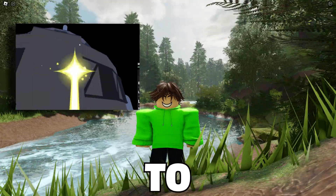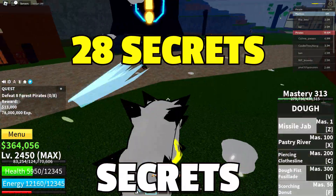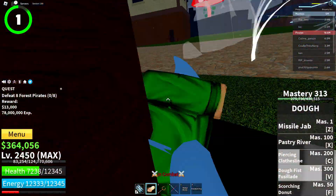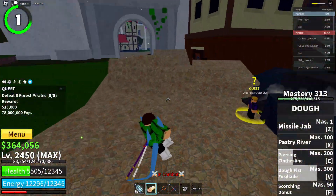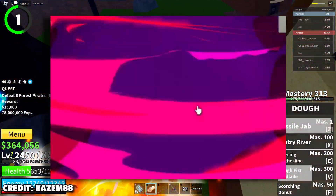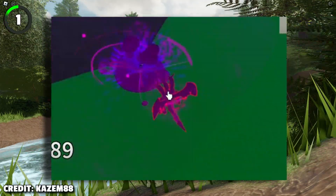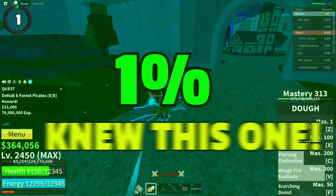From a glitch that lets you swim extra fast to a way to get into a secret room, here are 28 Roblox Bloxfruit secrets I bet you didn't know. If you ever find yourself in a situation where you need to get out of there as quickly as you can and you're on low HP, just use Venom. The lower your health is, the faster Venom will be. I also love how Venom's Noxia Shot skill auto-aims to the nearest enemy.